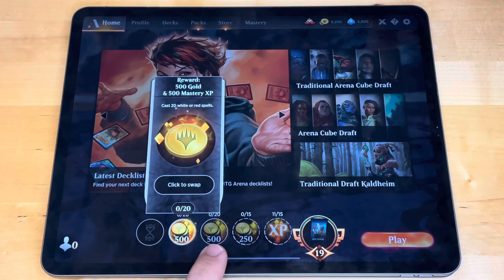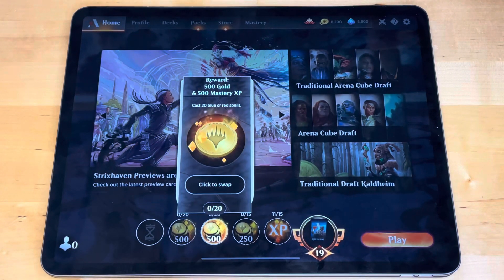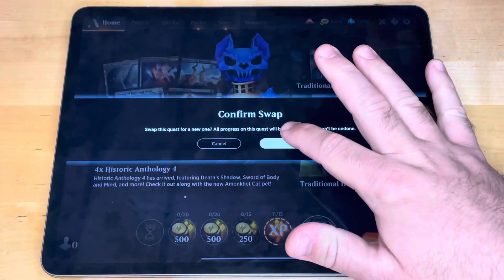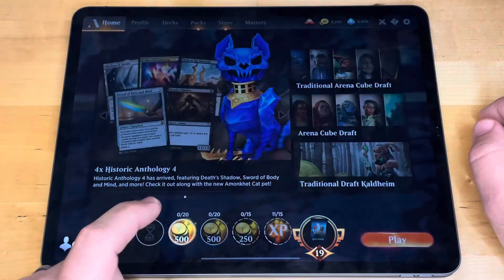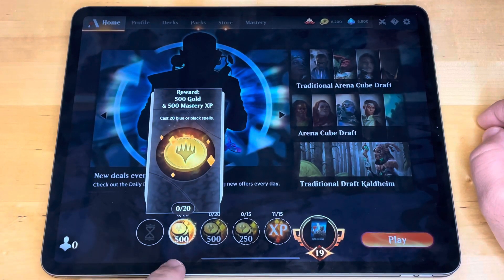So I'm going to choose whichever quest I'm less likely to complete. The deck I'm playing right now in standard does not have any white or red in it, so I'm going to swap that one out. I do have some blue in my deck so I could still make progress on the blue or red quest. I tap swap, it says 'all progress on this quest will be lost, this action can't be undone' — I tap okay. We got another 500. So tomorrow I could come back and swap that again. My new quest is blue or black spells, which I'll get quickly since my deck is blue, green, and black.